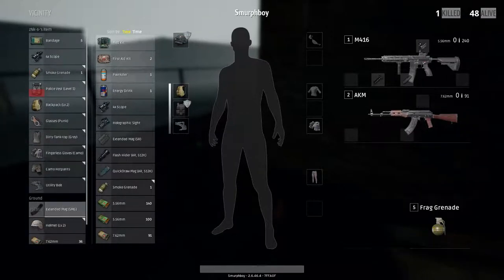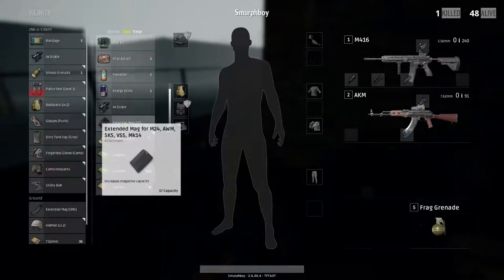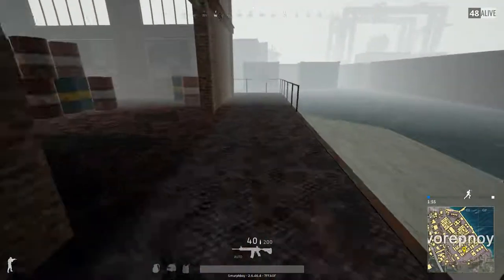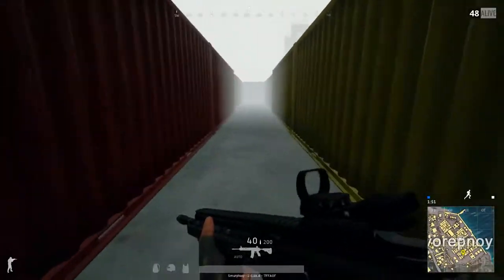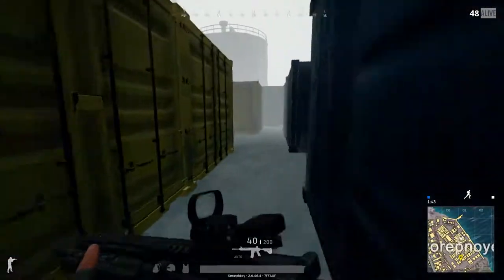The obvious answer is a boat. Novo is well served for boats — there's usually some alongside the quay, and if not you can run round to the north edge of the island and there's normally a boat to be found there. I think we're going to have a bit of a loot on the way, but we're making our way over towards the quayside.